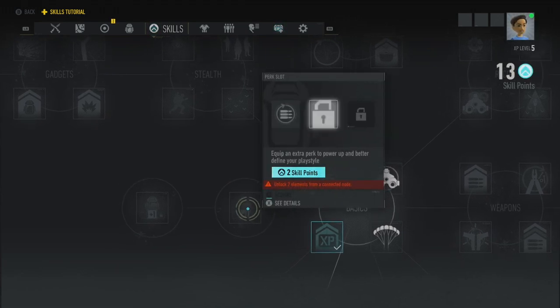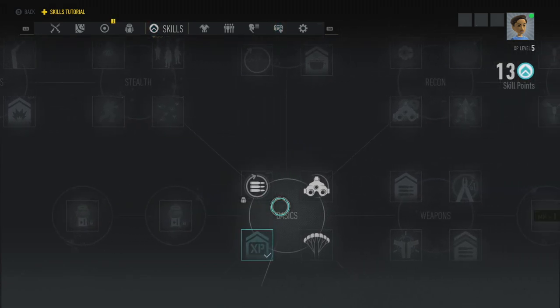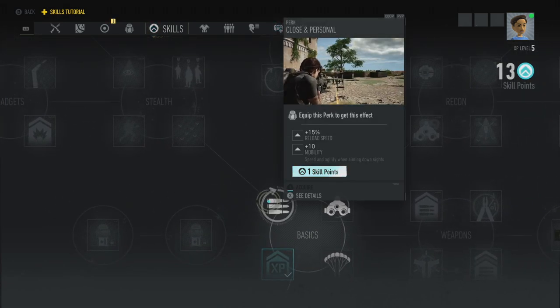Wait — we have to equip perks? I thought they were permanent. Hmm. We'll work out how that works then. Another perk slot. Let me test this — Close and Personal, equip this perk to get this effect. Plus 15% reload speed. You've got to equip these perks.